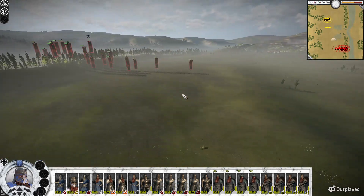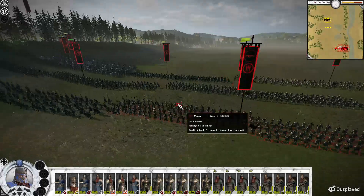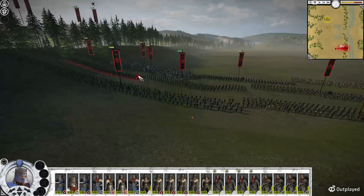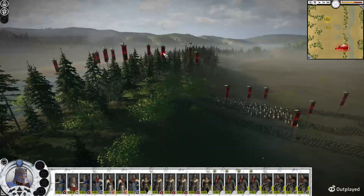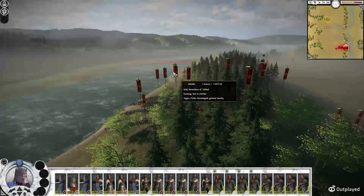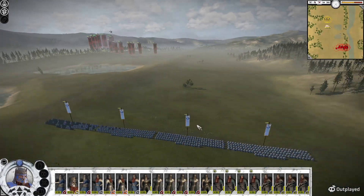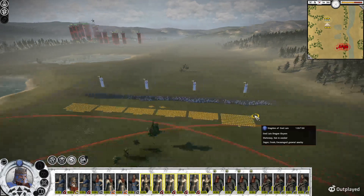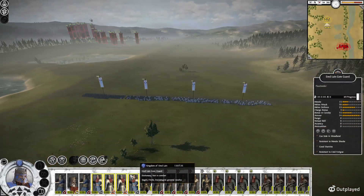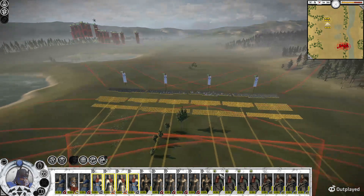Let's slow it down real quick to see what kind of army he brought. Orc spears, Berserkers — that's some of the heavy infantry. There are some Wargriders here, along with Executioners. There's just a whole lot of other spears and stuff. He does have at least two units of Wargriders — so two units of cavalry.